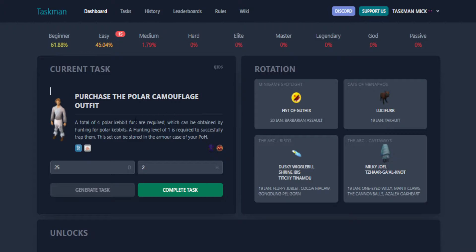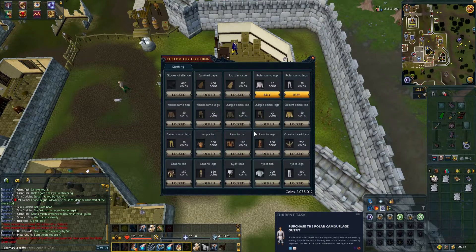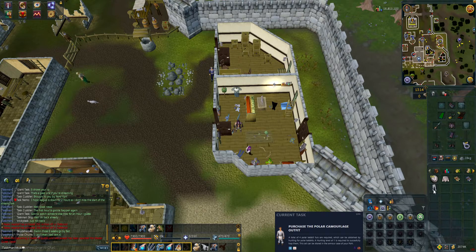Next task: purchase the polar camouflage outfit. A total of four polar kebbit furs are required, so let's go quickly get that done. We're at the fancy dress shop in Varrock now, so let's quickly buy this polar kebbit stuff — the top and the bottoms. And that is task complete. Let's make our way back to the spreadsheet.